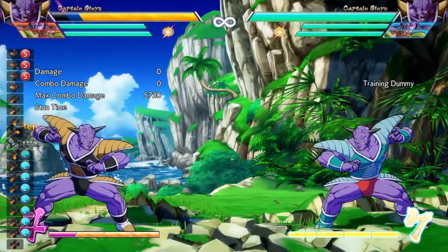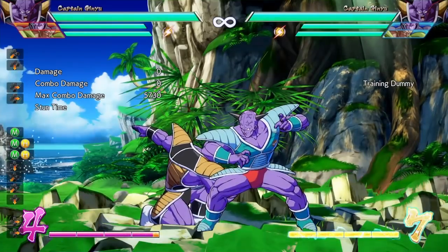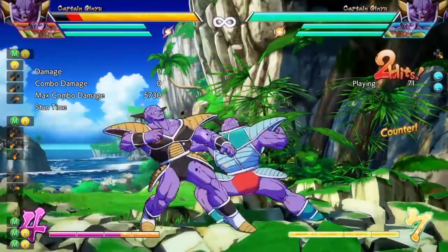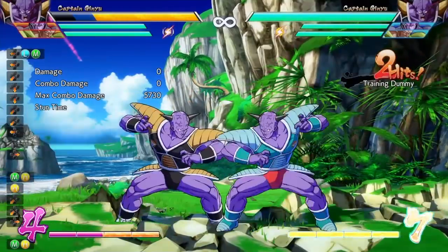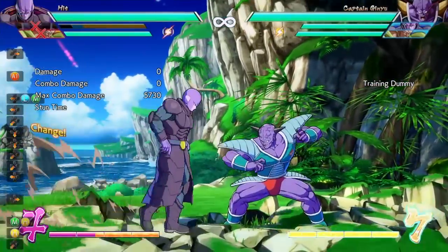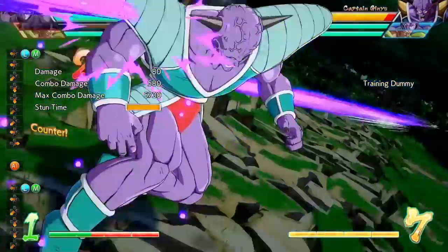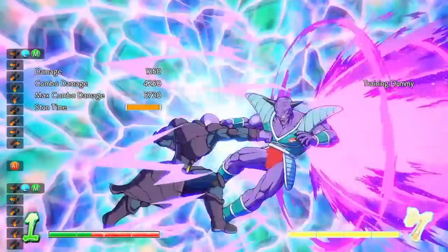Since there is a gap, you can easily reflect the second hit of the double light. Even though there's a gap in between the two light attacks, the gap is not large enough to use an advancing attack at all. But the gap is big enough that your opponent can use their level three super, because all level three supers are invincible on startup. So just remember that.